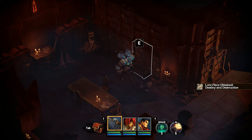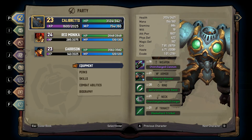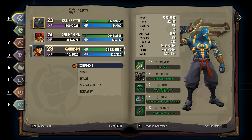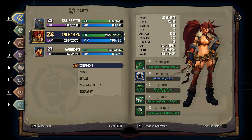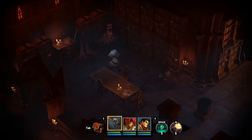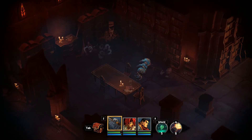Destiny and Destruction. Wait, don't we already have those? Hold up. Okay, we just have the overcharged cannon, so that's not Calamity. What about Red Monica? She has the Thunderforged pistols. I thought for sure she had... Okay. I don't suppose there's anything about Garrison's weapon?